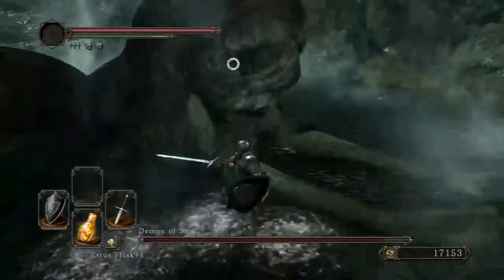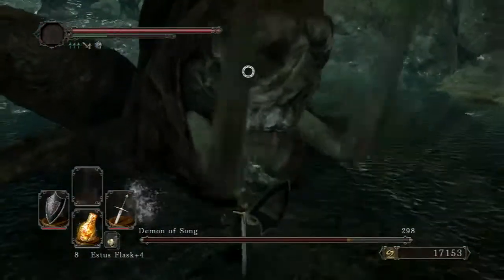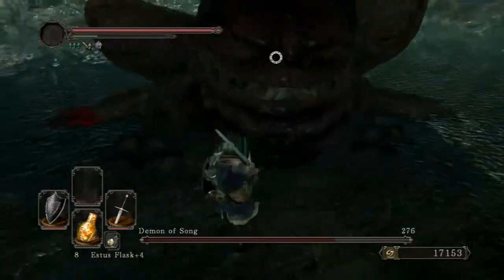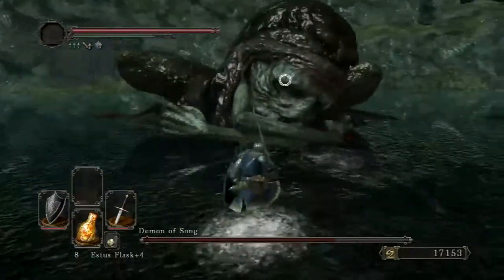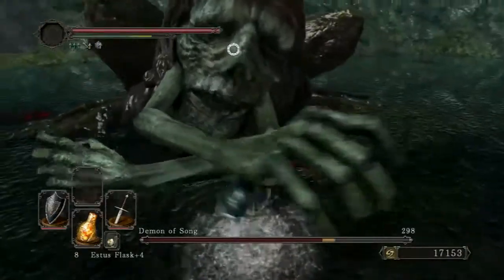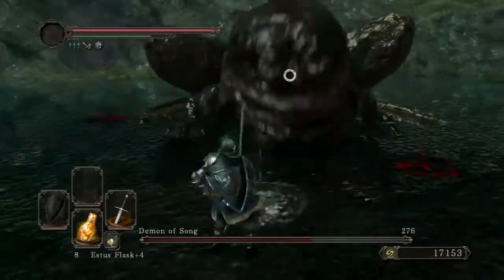He stands up on his hind legs and tries to land on you. Just make sure you keep an eye on him. That's a grab — don't let him grab you. I wouldn't want to be grabbed by that thing.